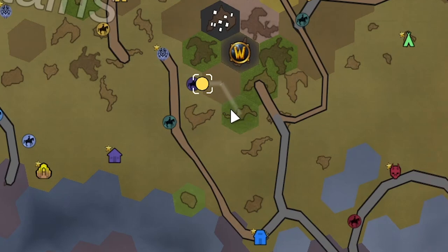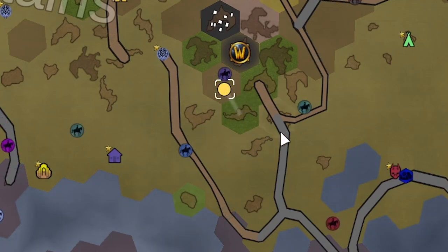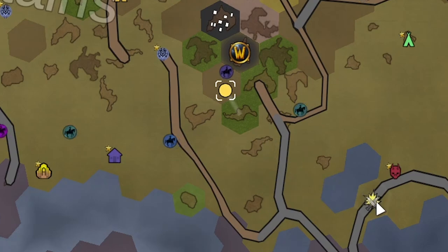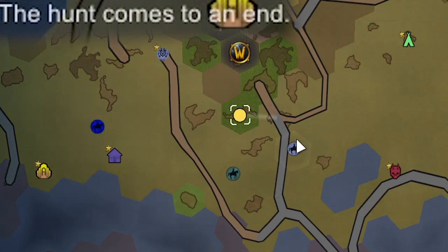We're going to try to head to the east but I think we're going to get ambushed by the scouting party. I'd rather not fight them because we could get ambushed by werewolves while fighting these guys. We're just going to try to avoid fighting anything for now. Like this caravan just got ambushed over here and everyone got taken out. And already the blood moon is finally over.